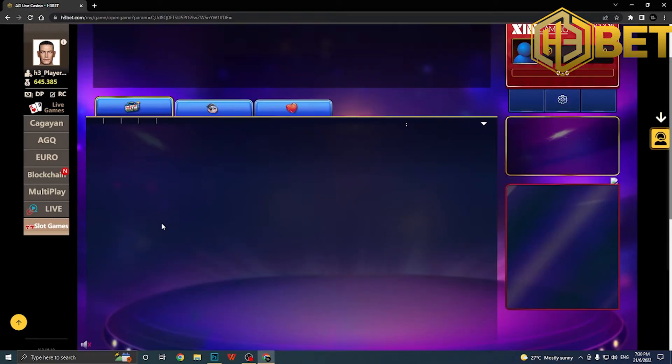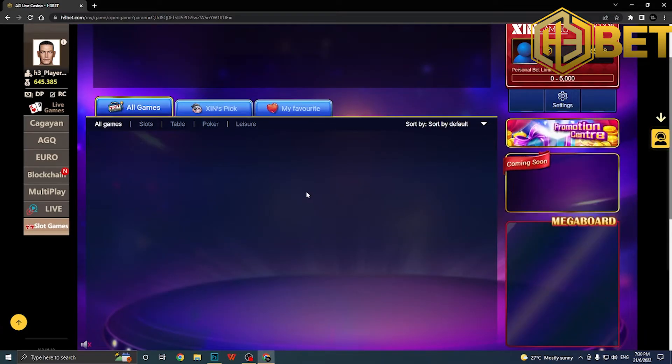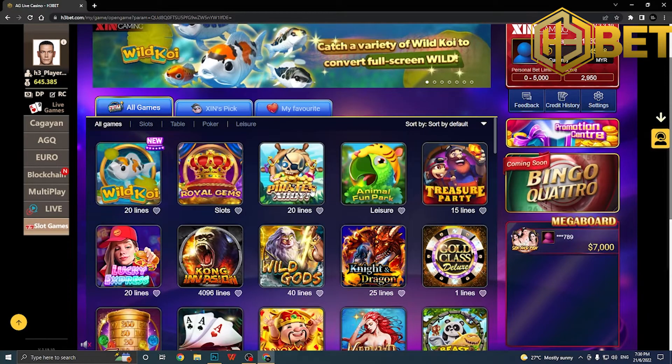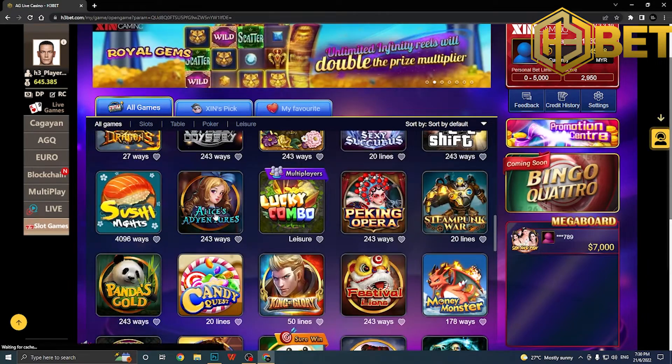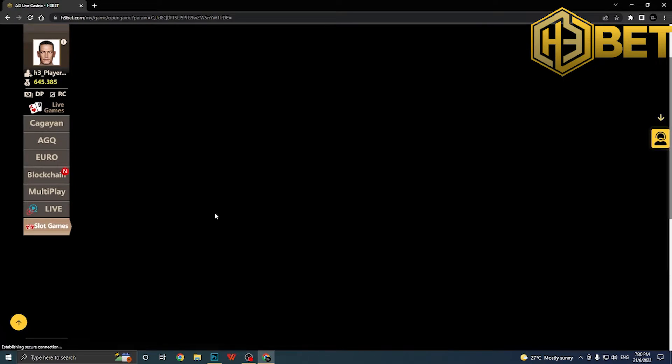That should bring you into the slot menu itself. The game for today is Alice Adventures — just scroll down and you can find it right here. It's a 243-ways slot game.